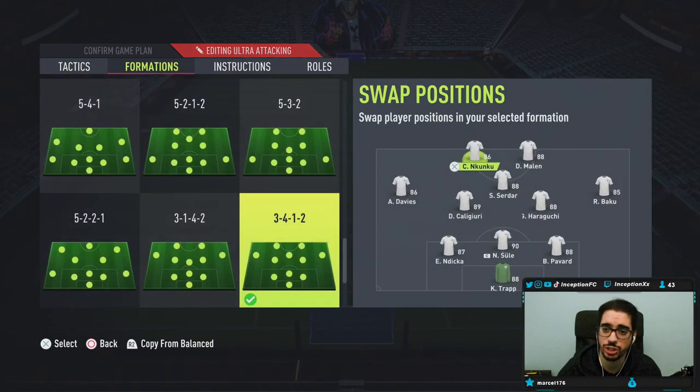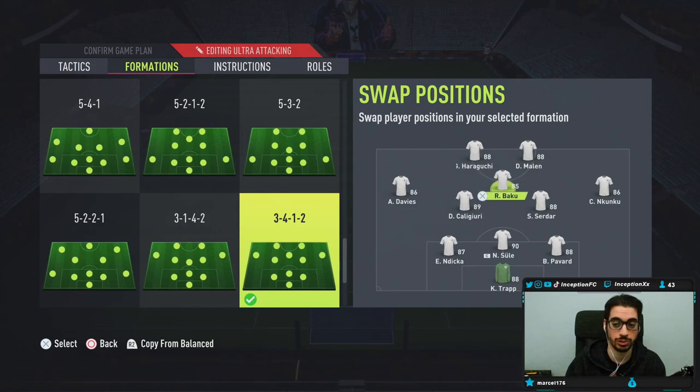With this formation, Japes is an absolute monster — always appreciate him so much because it allows you to play in certain ways that are just really fun. Baku and Kunku. Haraguchi would play in the CAM position, just for this test as for what it's like right now.